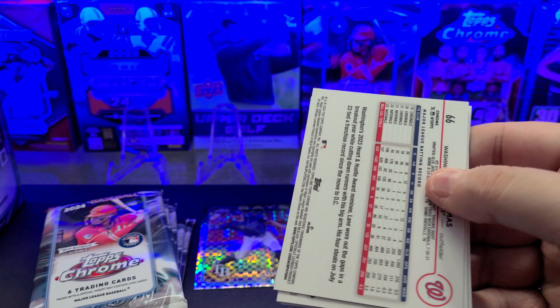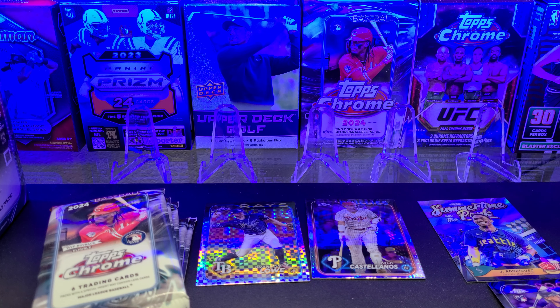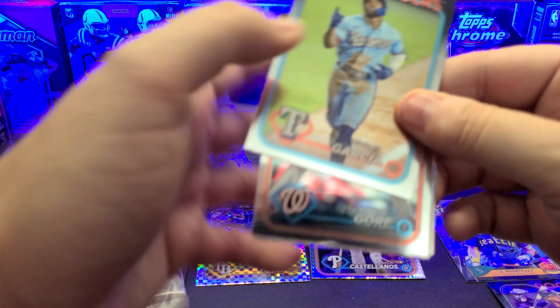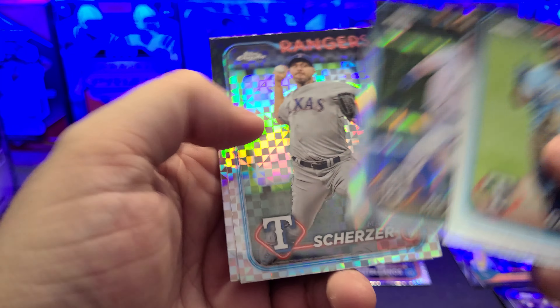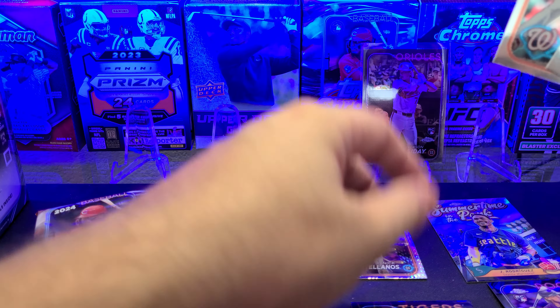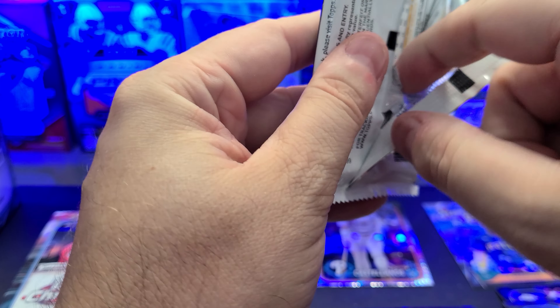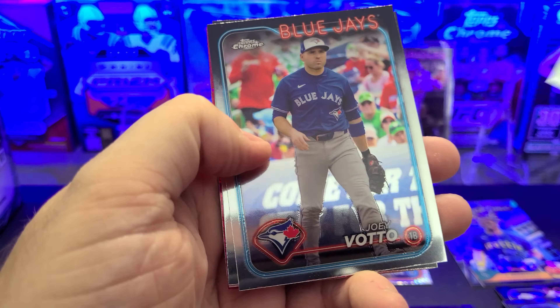I'm trying to do piles, trying to be better at that. Next pack: Jackson Holiday — we'll sleeve him up. Those raw still sell for a decent amount. We got Garcia, Mackenzie Gore, Parker Meadows, Scherzer, and Lane Thomas. So apparently this is going to be a very full vet box — the vets are always popping up on these.